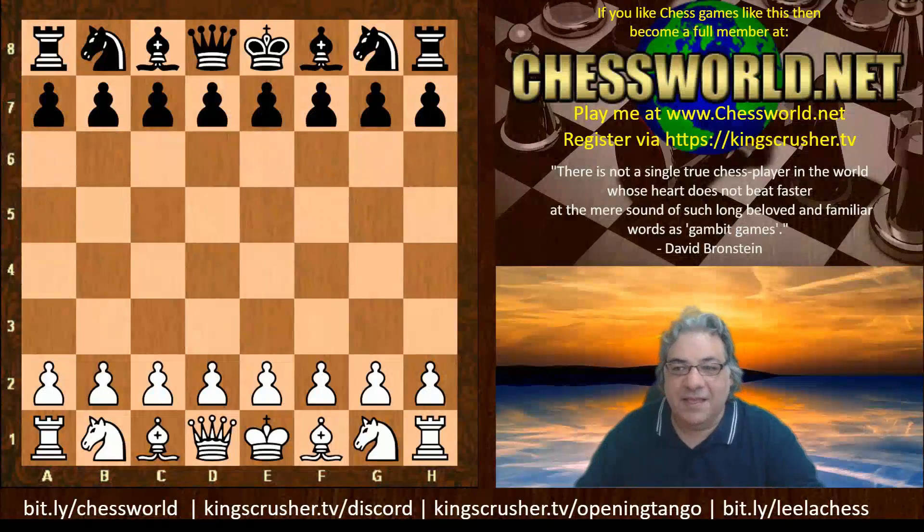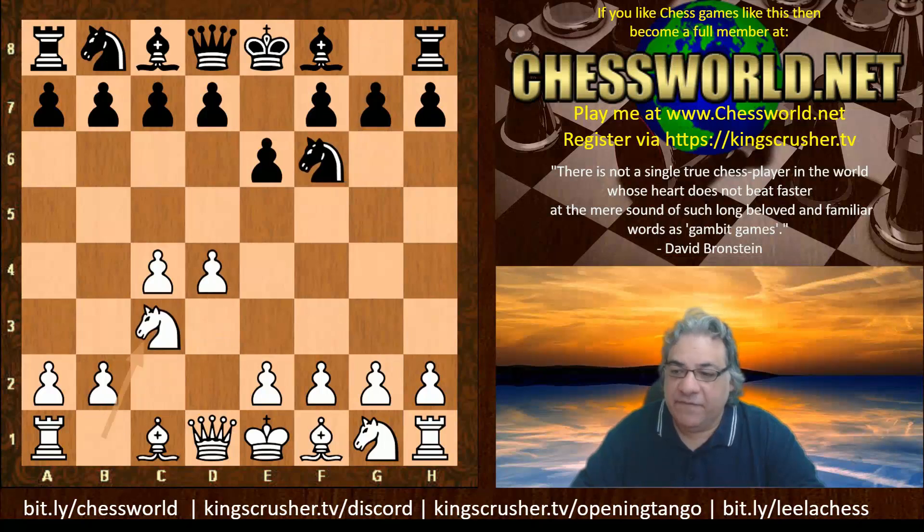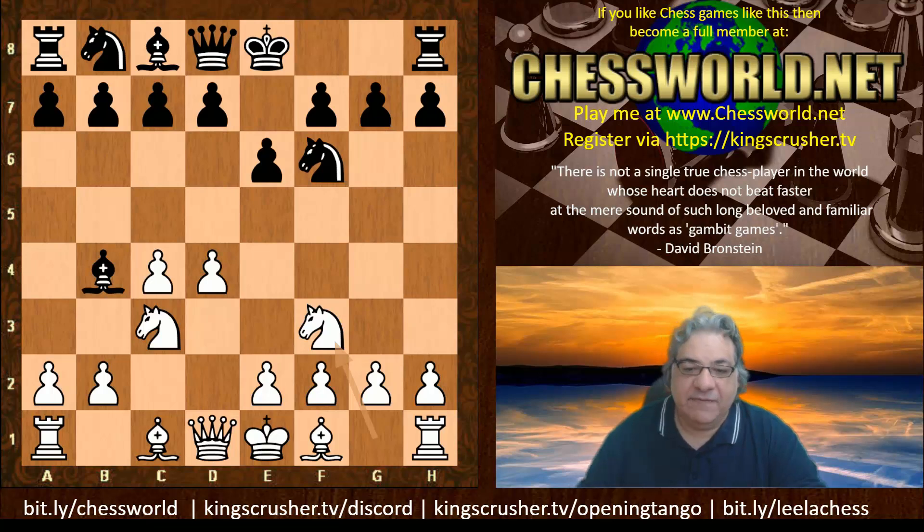Let's have a look at another fascinating game from TSEC season 19: Stockfish NN against Ethereal. This is in the Premier Division, round 34. The opening transposes from an English opening into a variation of the Nimzo-Indian — specifically the Three Knights variation.